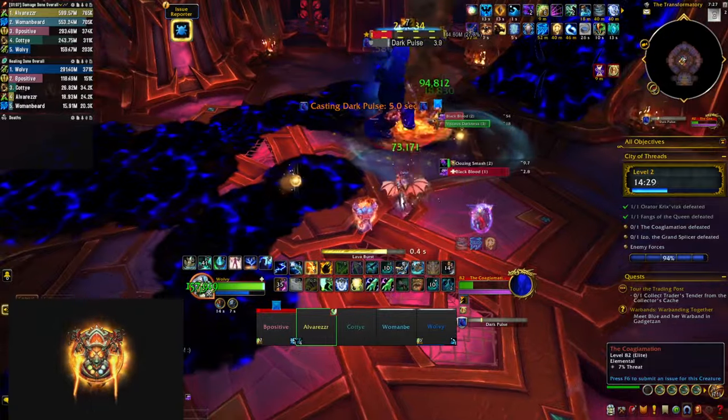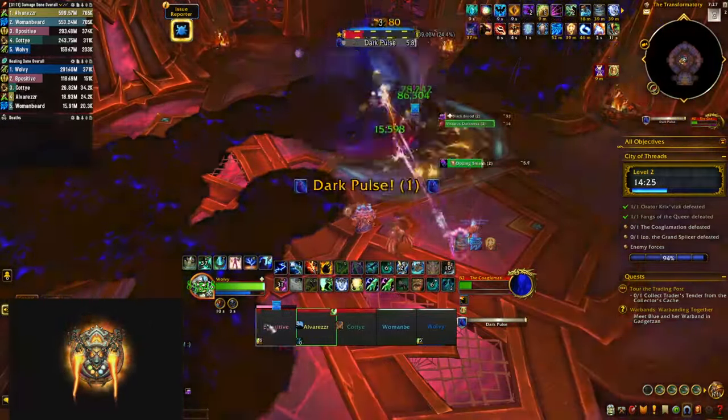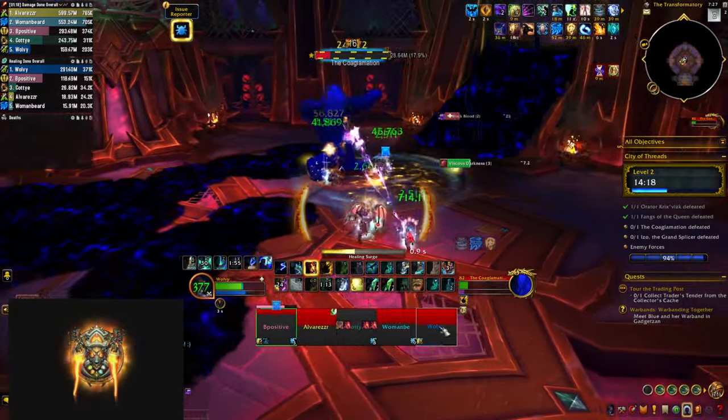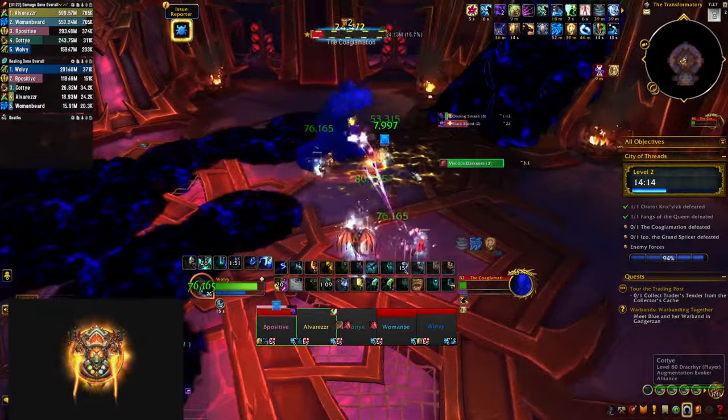He keeps summoning orbs until he reaches 100 energy, when he casts Dark Pulse — heavy AoE damage to everyone for 6 seconds, so that's a good point to use big cooldowns and defensives. After Dark Pulse the fight continues as before, with him summoning more orbs.